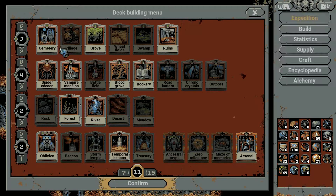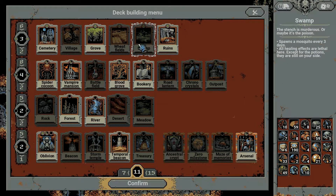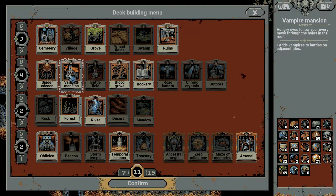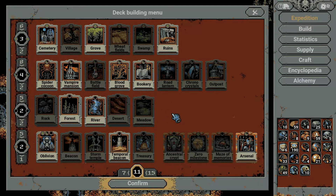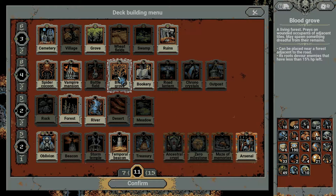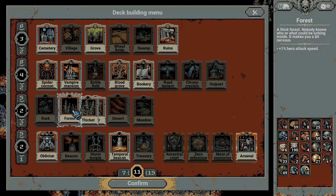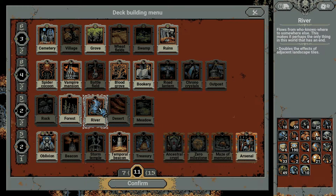I'm picking cards that actually spawn enemies. The ruins can spawn two worms which helps get the numbers up. The grove spawns enemies, and cemetery swamp does as well. Spider cocoon is a great way of chucking extra enemies onto an adjacent tile. The vampire mansion will also throw a vampire onto quite a large coverage area. I'm bringing blood grove because it's really helpful for mopping up enemies, and because I'm a rogue I want to increase attack speed, so I'm bringing forest and river to double the effects.